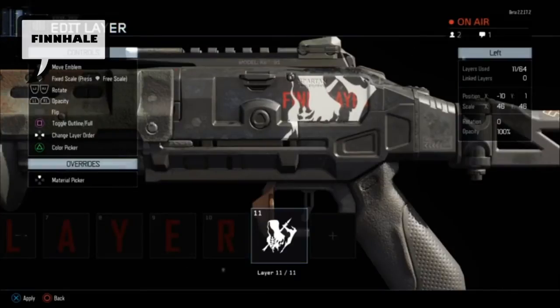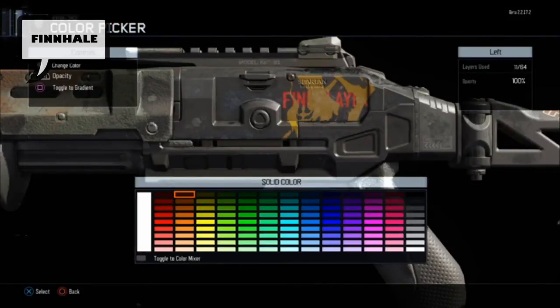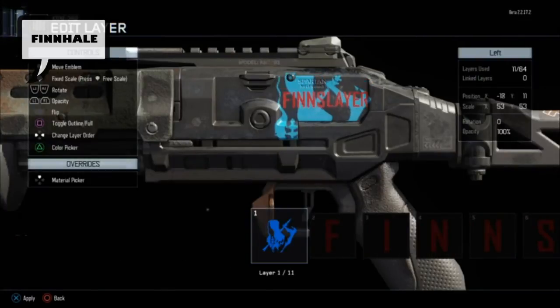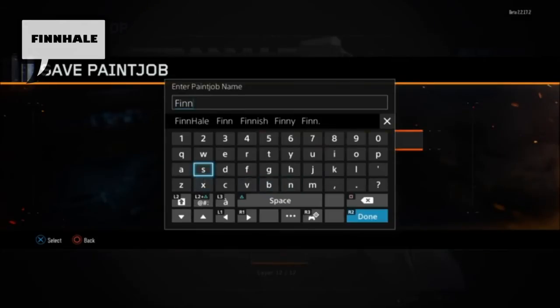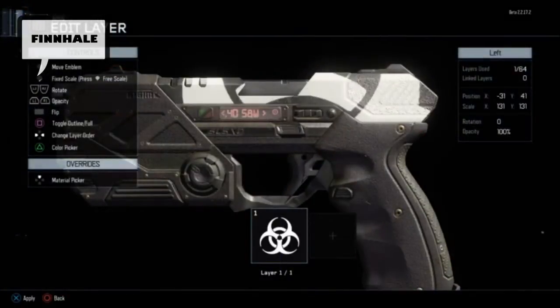So I created this Finn Slayer paint work on my shotgun and I'm going to add a couple of images on the side of it as well. Finn Slayer is supposed to be a pun made out of Kingslayer, but later I realized it can actually be horribly misunderstood — Finn Slayer, someone who slays Finns, Finnish people. And that's not the message I wanted to send. I don't want to slay my own people. But anyways, as you can see you can also name your paint work, and here I go naming it Finn Slayer, completely oblivious of what kind of horror I just created.